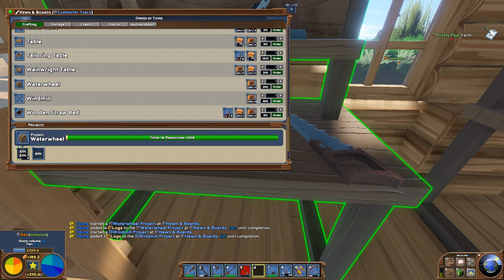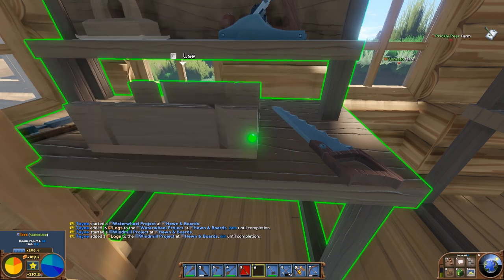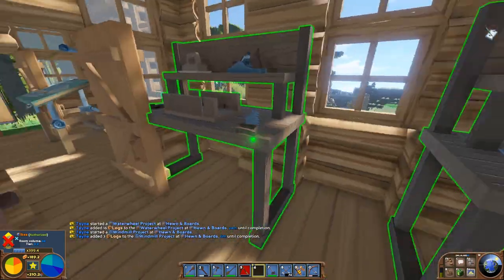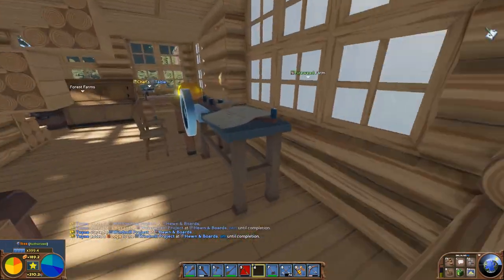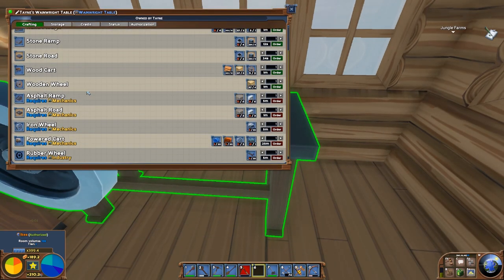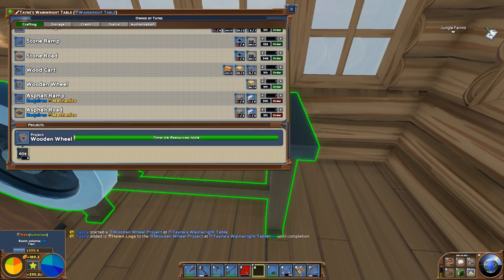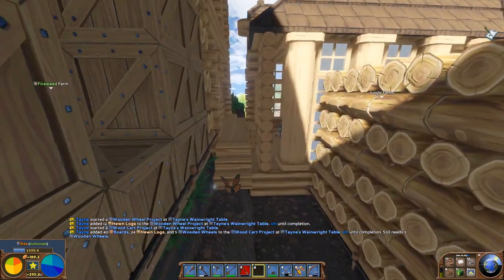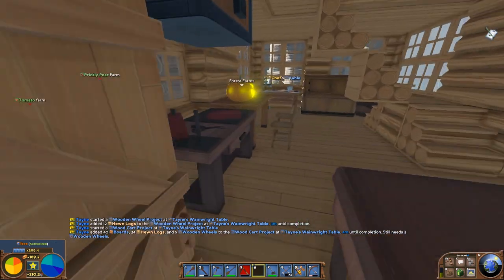6 minutes per item, and only costs 3 or 4 logs — super affordable. I could have split the carpentry table work, but I'm in a rush and I don't need them right now. I want to make 3 more wooden wheels and 4 wooden carts. Then we'll go back to tailoring. I canceled the queue because it finished crafting my 3 washboards.